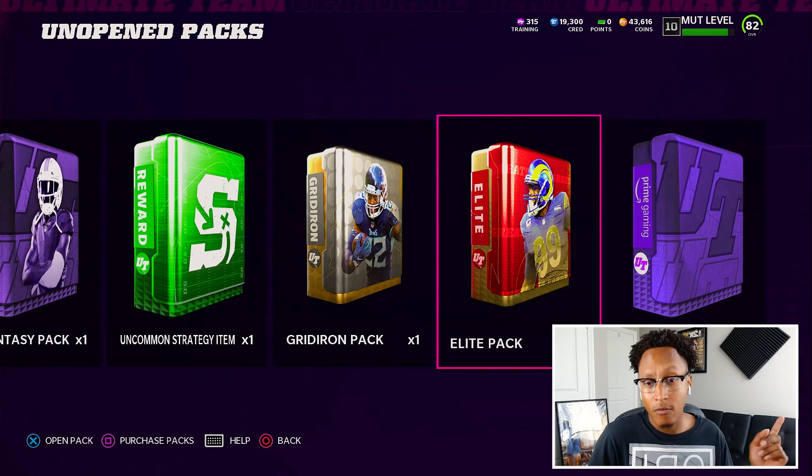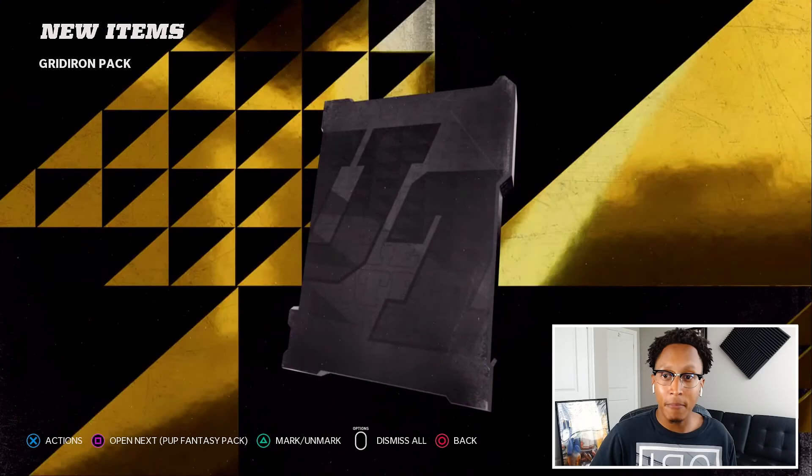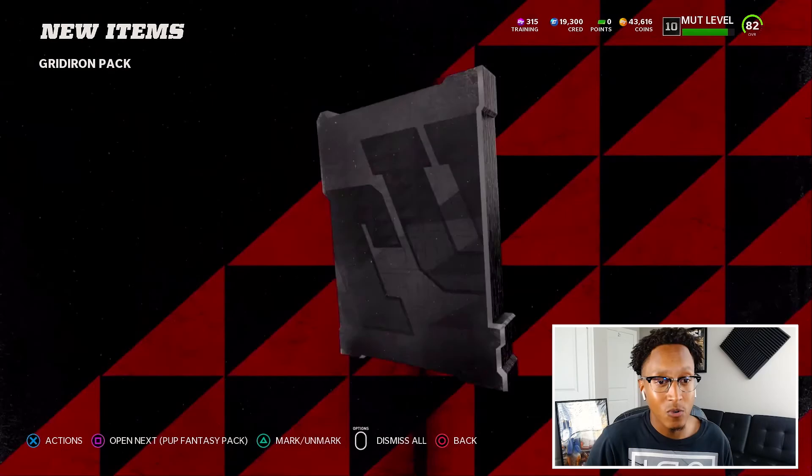Before we get into some gameplay with Michael Thomas, I still have some packs for you guys. Starting with the gridiron pack — gotta start low and build up. We get a gold to start, then an elite 80 Bud Dupree — already got him from episode one — and then another elite, Jimmy Ward. Moving on to the elite pack, which should give a little better results since I got two out of a gridiron pack.